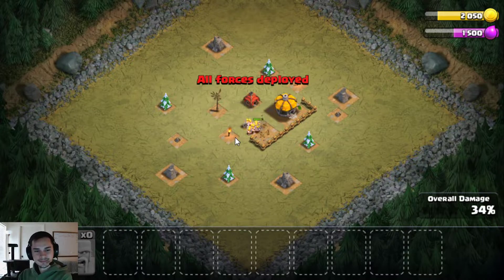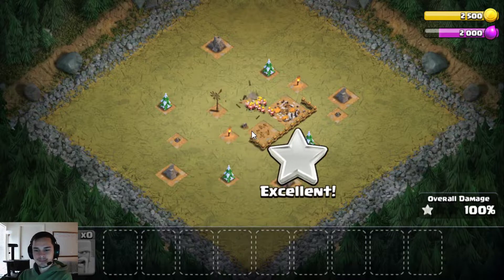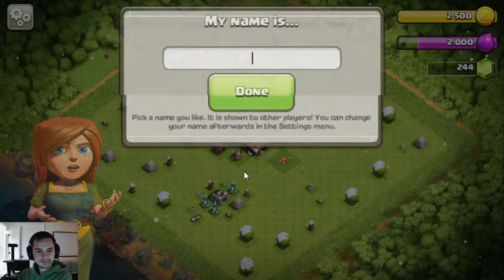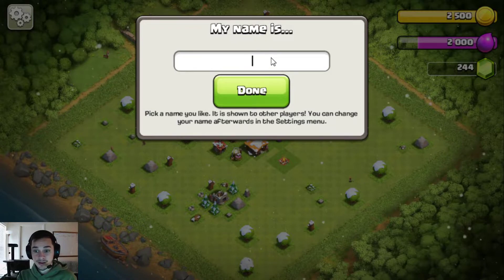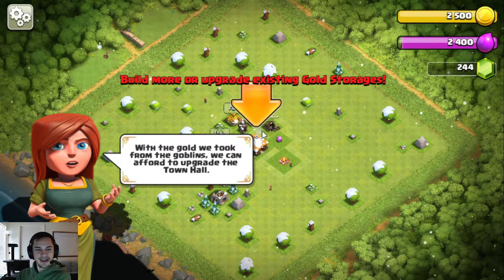Take out the archer tower, take out the little hut, the town hall — easy stuff, just a tutorial. Let's keep going — return home. Type in your name. I'll put 'Hi YouTube' — there you go, that's my name for the account.